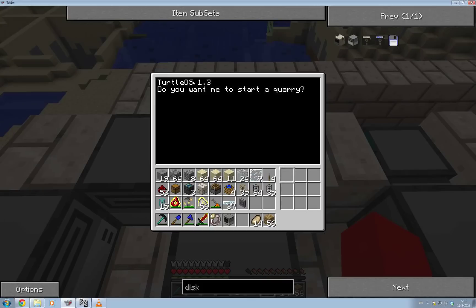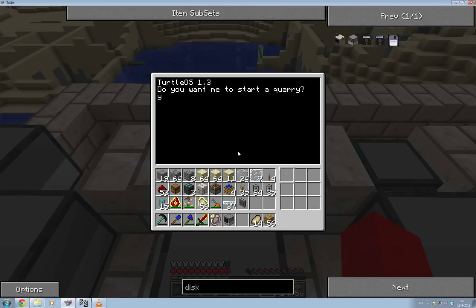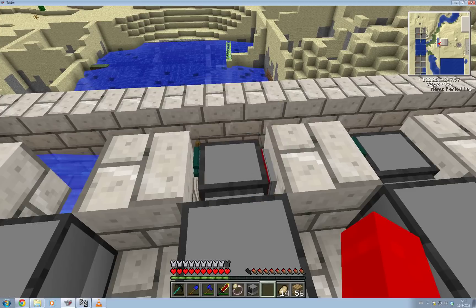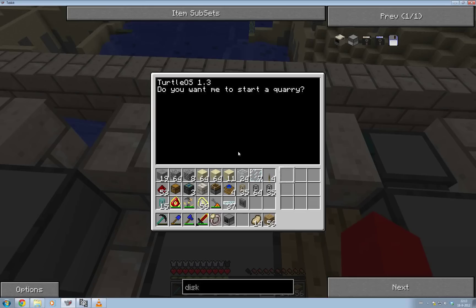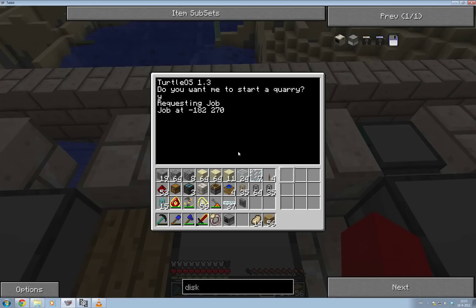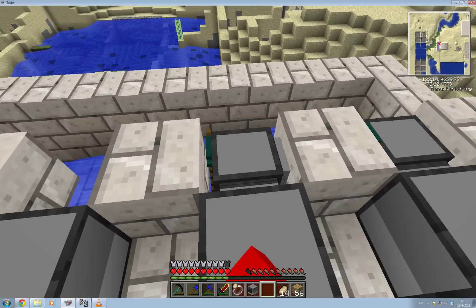I also changed this a little bit, because it was annoying that it would automatically start every time if I wanted to edit code or something. So I started off with a question: do you want to start a Quarry? And then I just type Y — or 'yes' would also work. And then it goes. This is slightly less obnoxious than typing 'Quarry', but it's still a little bit annoying. We'll have to live with that for now.